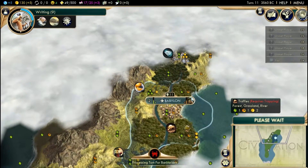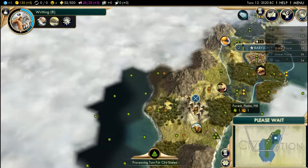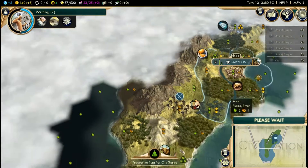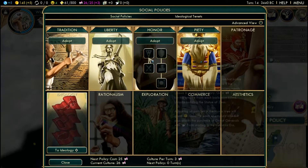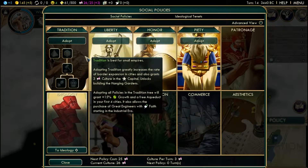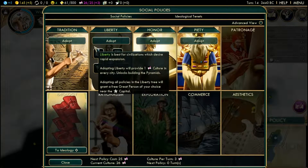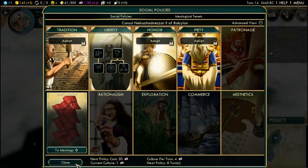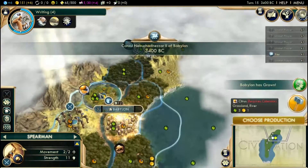It pays for itself pretty quickly, as long as you have the happiness, which I do. I move here because it's efficient and you get slightly more vision. I would only get vision on one or two tiles going left - not really worth it. So now I get to decide my policy. Generally tradition and liberty are the best first policies, and tradition is definitely better if you want to go only one city. But I feel like I almost never expand in the early game, so I'm going to go liberty.